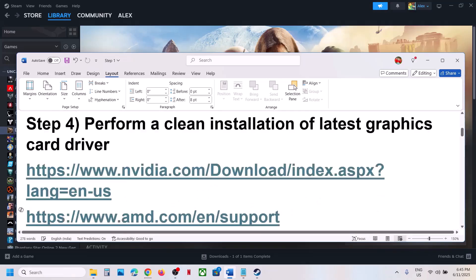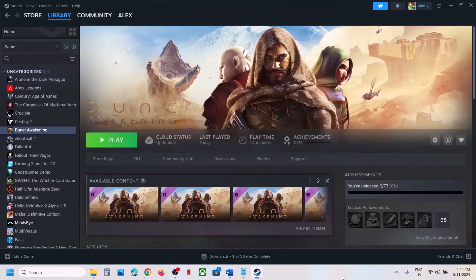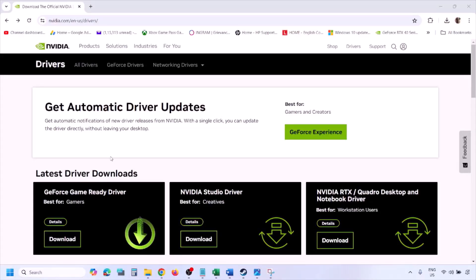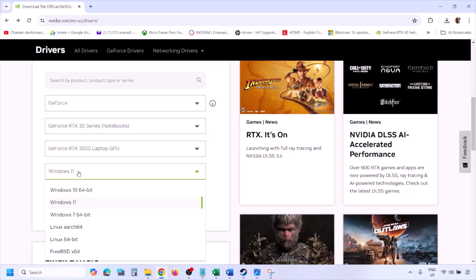If you have an NVIDIA card go to the NVIDIA website; if you have an AMD card go to the AMD website. Go to the NVIDIA website, select your graphics card from the list, and select the right operating system — Windows 11 or Windows 10.